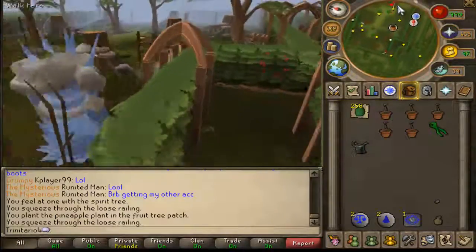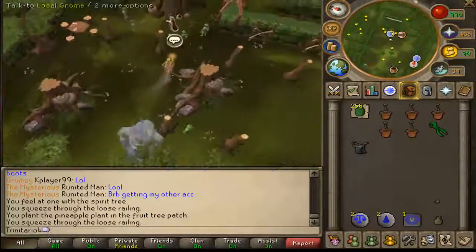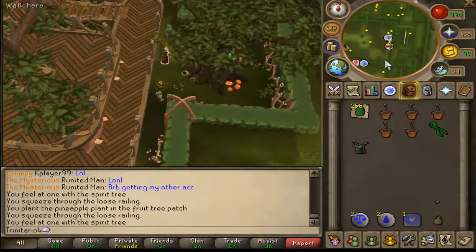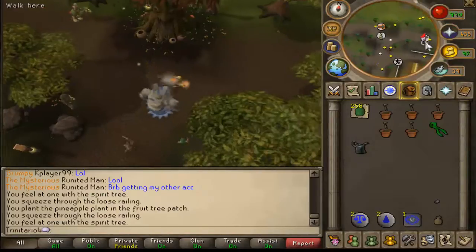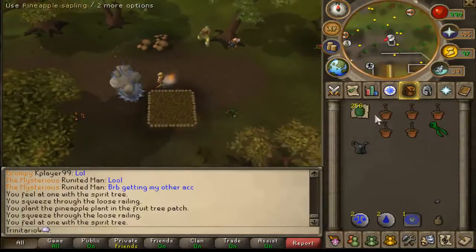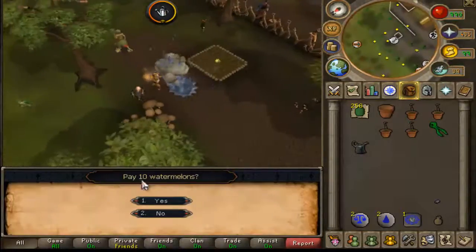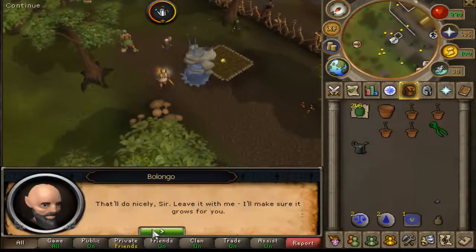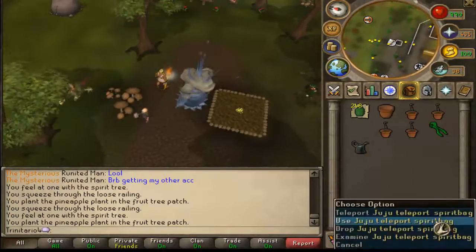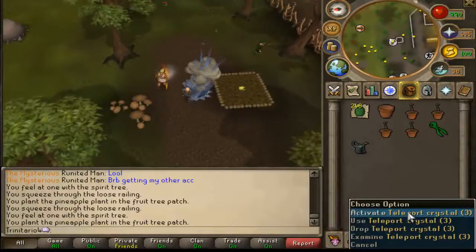Now we are going to use the Spirit Tree to the Gnome Stronghold. Just right away when you teleport there, you will see a farming patch on the map. Here is the next fruit patch — just plant it and make sure you pay the gardener to take care of your patch if you don't want it to die.